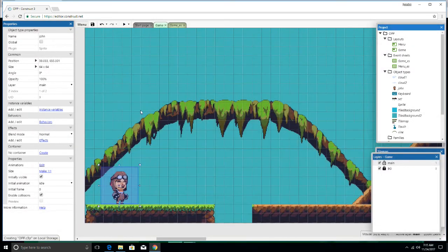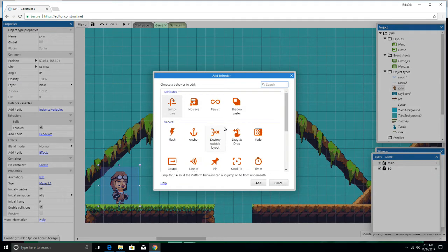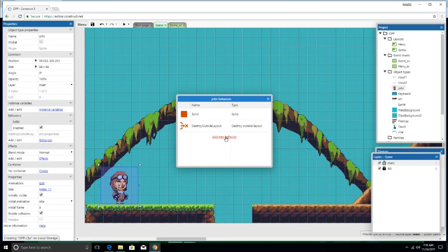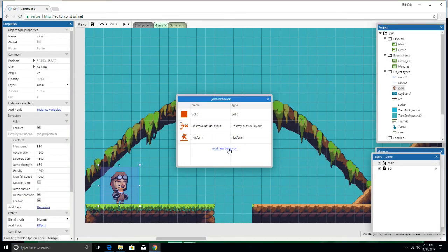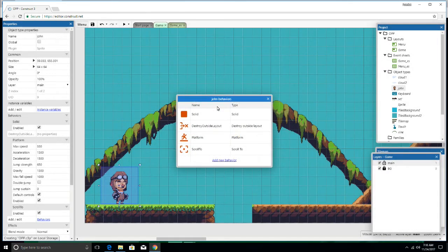He's just sitting there, so we need to add some behaviors. Let's go over to John, or whatever you've named your guy, and edit behaviors. I'm going to add solid so that he'll be able to interact with things. Let's not bound him to the layout — we want to be able to fall off. Let's destroy outside of the layout, so when he falls he's destroyed and doesn't keep falling and wasting PC power. Let's add the platform behavior — that's an important one.